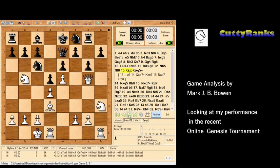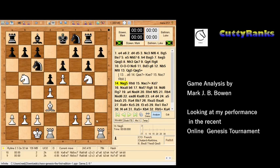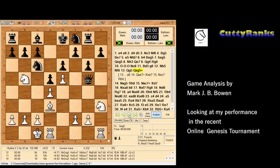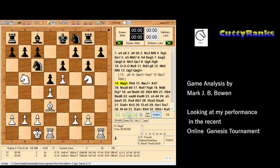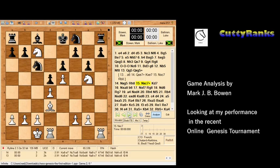As it transpired, my opponent opted to exchange queens more aggressively, and by doing so he allowed me to fork him. After he took my queen I took his queen with my knight, and he opted to defend the h-pawn, allowing me to fork his rook with a check.